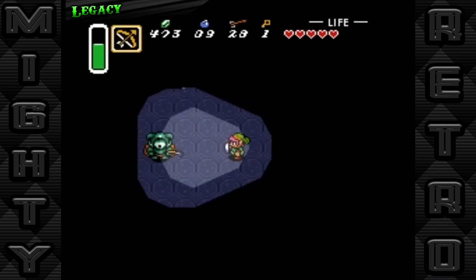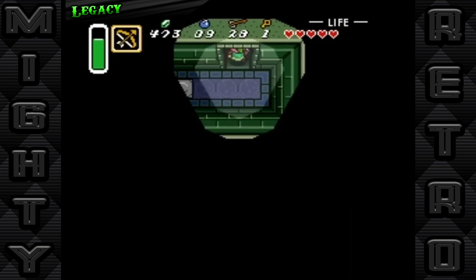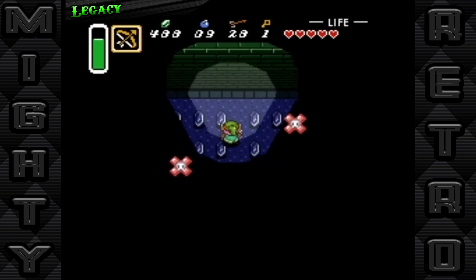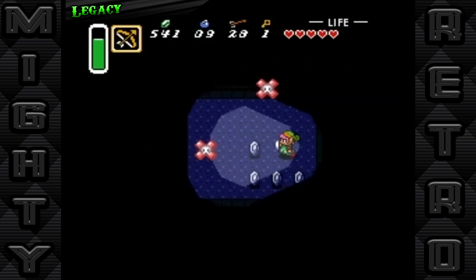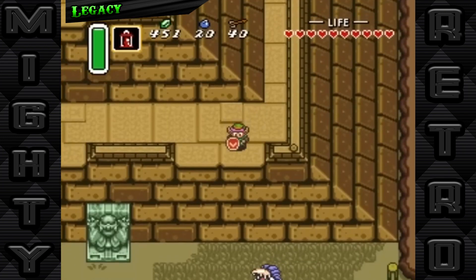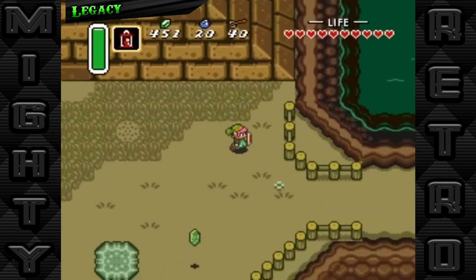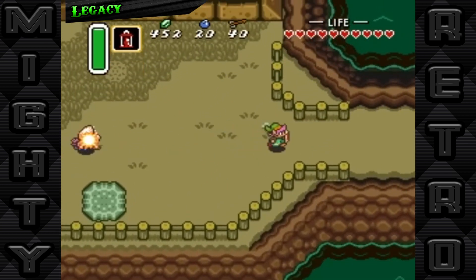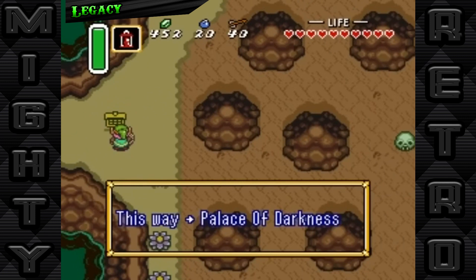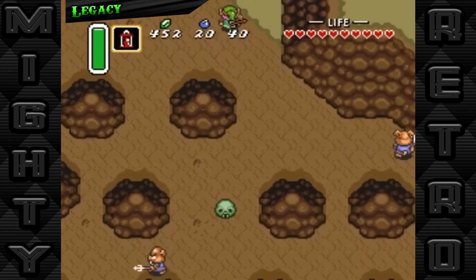But beyond Zelda, A Link to the Past inspired a generation of game design, from the structure of quests and puzzles to how stories are integrated into expansive game worlds. It's evident in genres spanning from role-playing games to action-adventure games, demonstrating its broad impact. The game also pioneered the use of alternate dimensions — a concept that games like Dark Souls and The Elder Scrolls have explored in their narratives and world building. This idea of parallel worlds not only added depth to gameplay, but also to storytelling, allowing players to engage with the game universe in innovative ways.